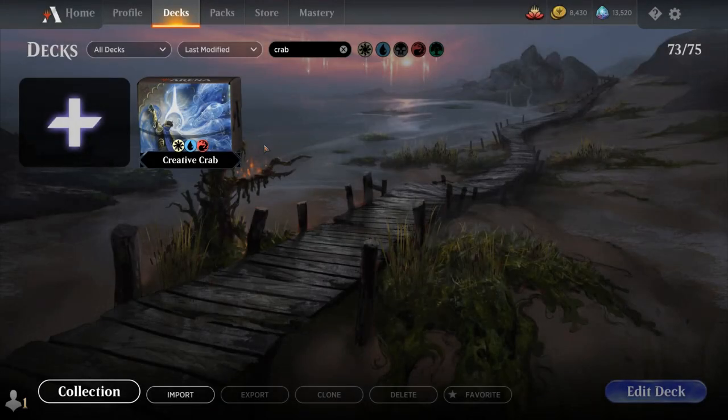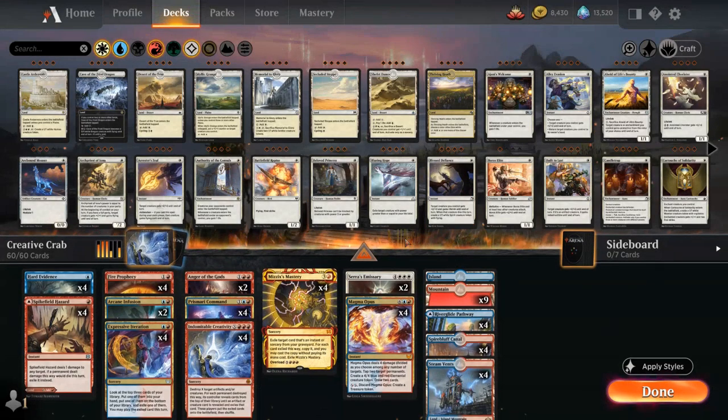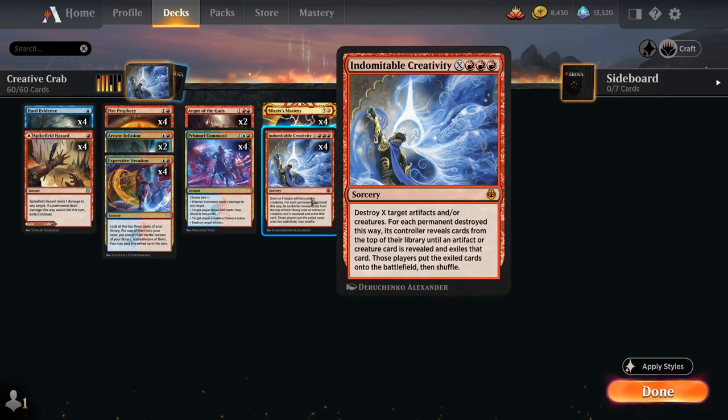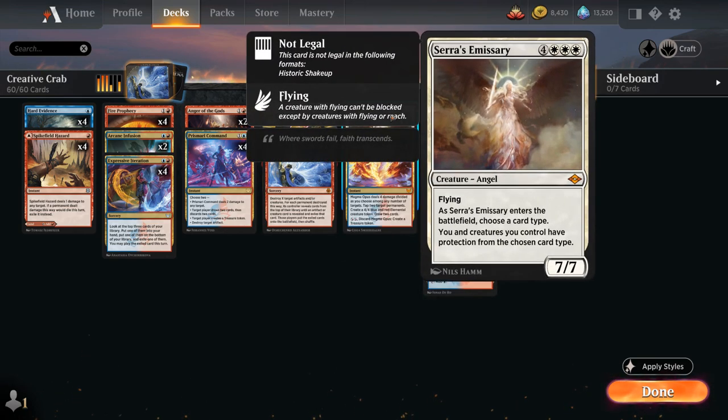Hello and welcome to another Historic Games video. Today we're taking a look at the Creativity Combo Deck as voted on by my supporters on Patreon, built around Indomitable Creativity — the Mythic Rare Sorcery for X and Triple Red that destroys X target artifacts and/or creatures, and then for each permanent destroyed this way, its controller reveals cards from the top of their library until an artifact or creature card is revealed, those cards get exiled, and the exiled cards are put straight onto the battlefield.